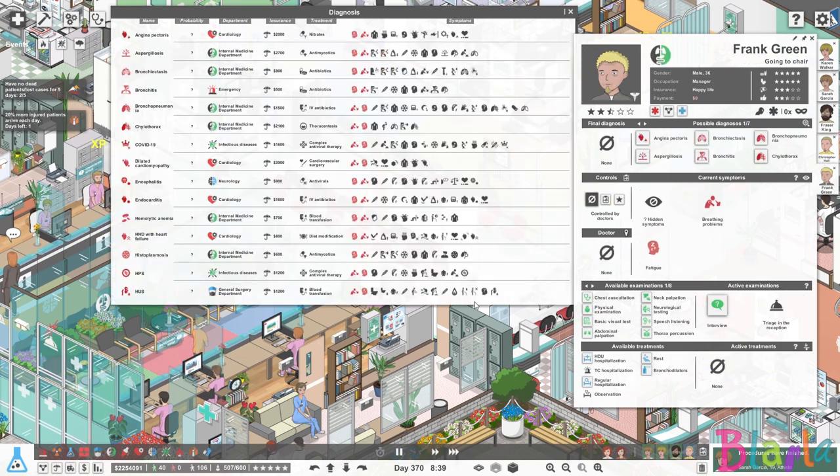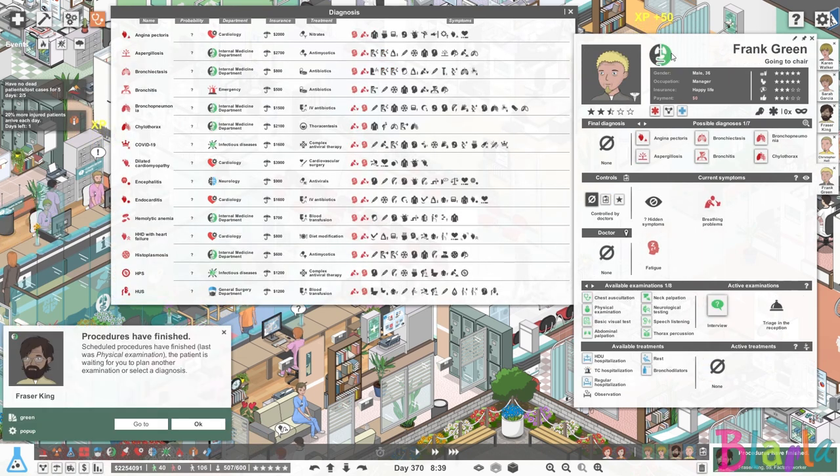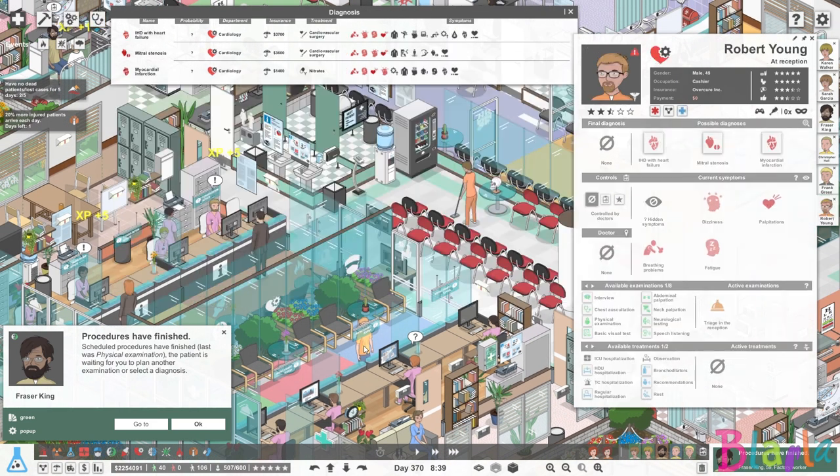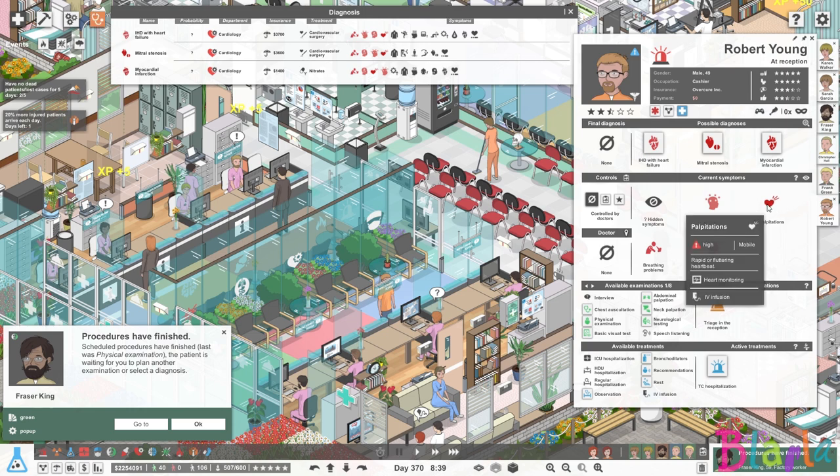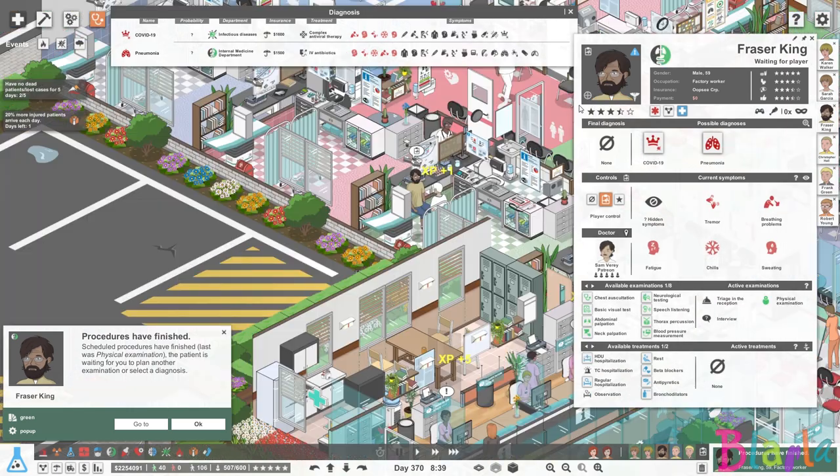That guy has got a couple of issues and is going to internal medicine as well, so we want to keep an eye on him. And Robert Young was also coming in with his arms crossed. He's not going to trauma, but I think I will send him to trauma so that we can do some quick heart examinations on him — I think that might be best.